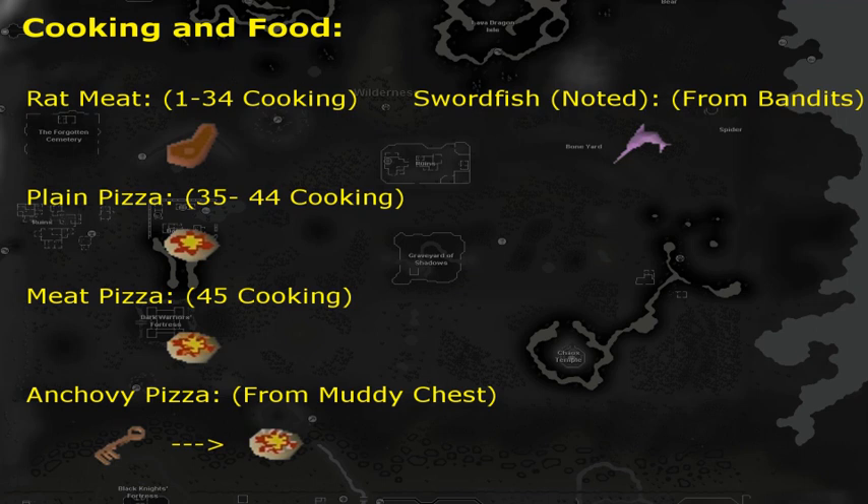Once we have 45 cooking, I can start making meat pizzas and combine the rat meat with the plain pizzas to create food that heals 16 health — 8 health per bite — which is even better. That's pretty much the best food we can create. There is an option to get anchovy pizza, which is the best food in free-to-play, but that's only from the Muddy Chest. Those heal 18 hit points with two bites of 9 health each — really powerful food. But I cannot cook it; I have to get it from the Muddy Chest in the Lava Maze using a Muddy Key from a Chaos Dwarf.